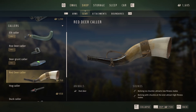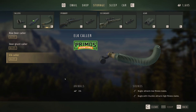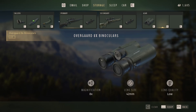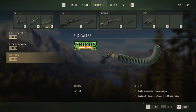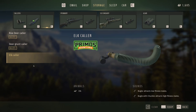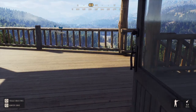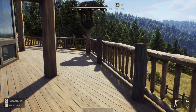The next step is to equip the caller. Go to storage and click online — here you can put the callers in your slots. For callers you need to use hotkeys seven, eight, or nine. I'm going to equip this one on a position, and now I have the caller I want for the hunt. Always make sure it's in your storage on ready. You can do it from the jeep too, but sometimes the jeep is far away, so be prepared.